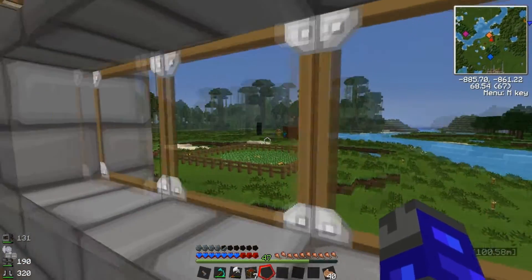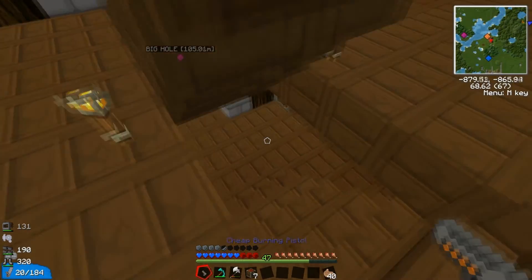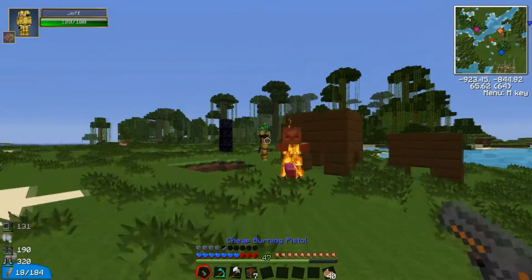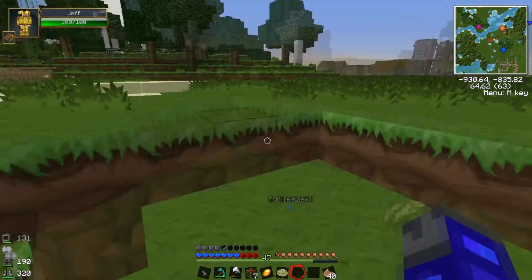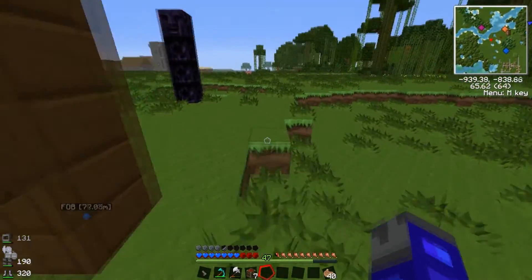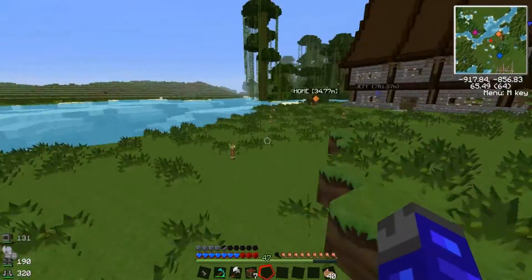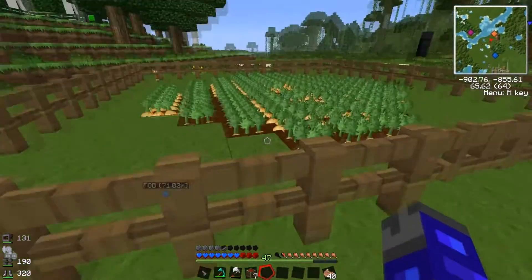Jeff is under attack, let's go help him. Jeff! Hi Jeff, have you not got your shield back yet? I must have picked it up. Okay, this area does need terraforming — we're going to have to build a bridge over there at some point, I think. Let's get across there. I did put a gate in off camera as well.